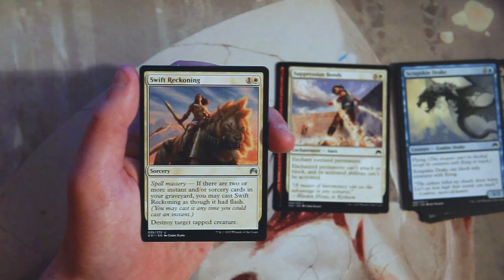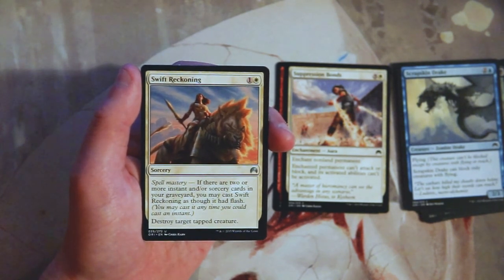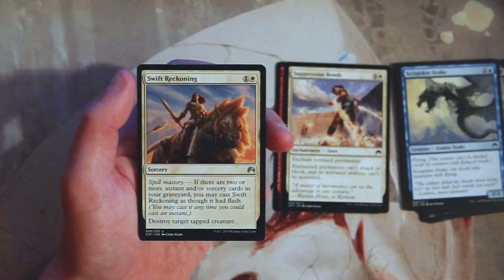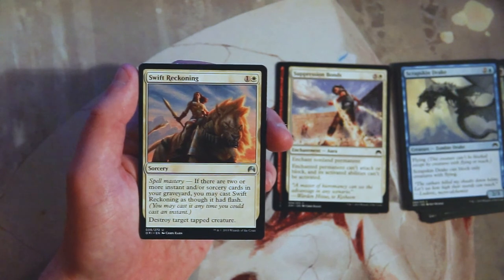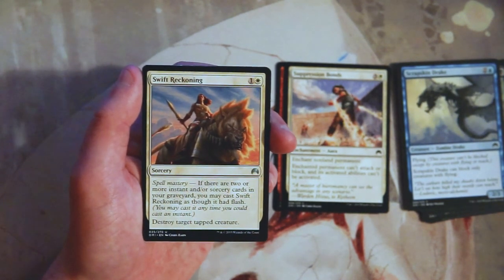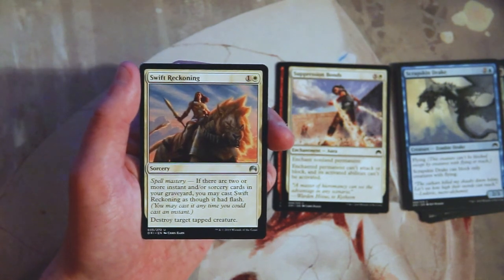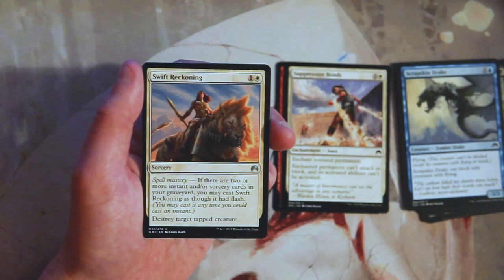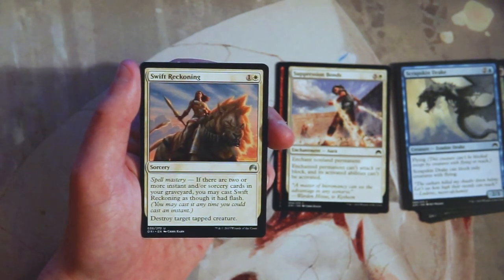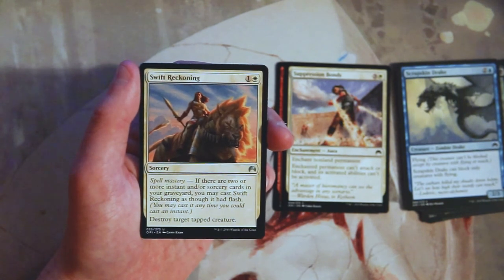Our first uncommon is Swift Reckoning — one and a white sorcery that destroys target tapped creature. With spell mastery — two or more instants or sorceries in your graveyard — you can cast it as though it had flash, so at instant speed. Cards like this are okay but it does require the creature to be tapped first, which is really important to note. That being said, it is very efficient. Honestly I don't think I'd take it over suppression bonds, which literally hits anything.